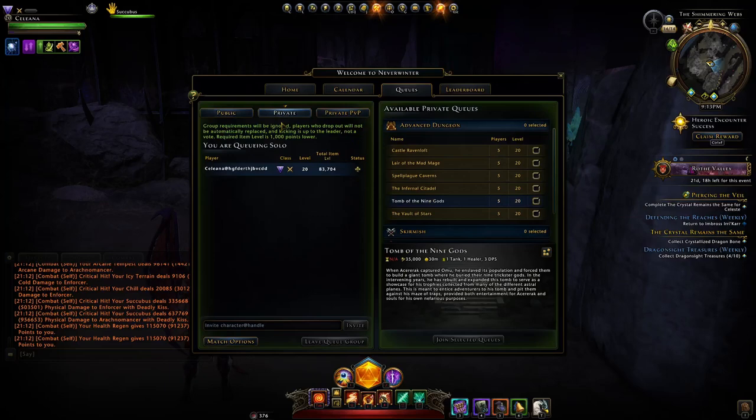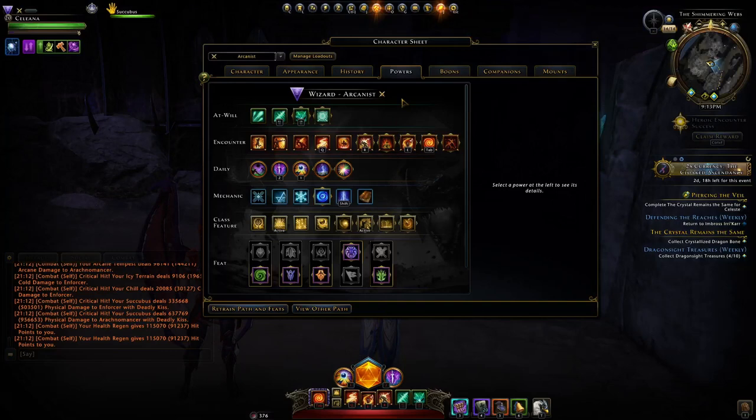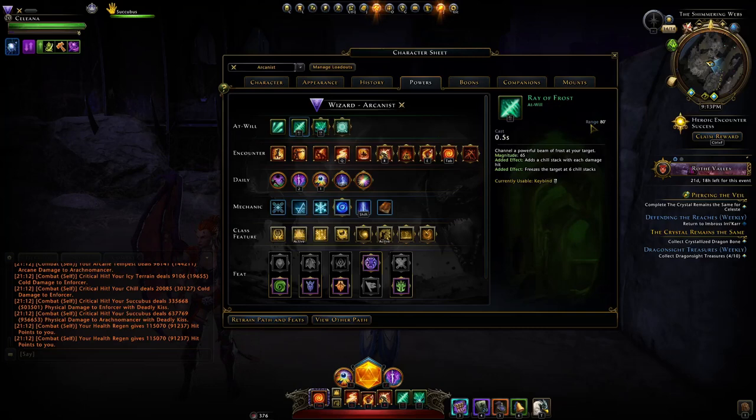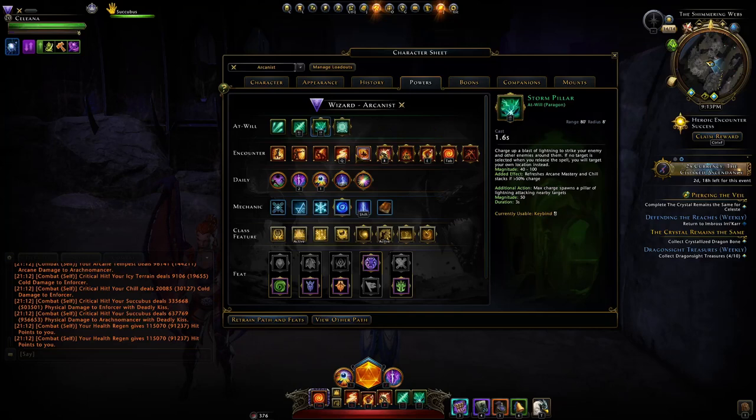Let's go through my build. We'll start with our power setup. We have our at-wills, and I generally use Ray of Frost to finish off tanky enemies. Storm Pillar is for when you've used all your encounters and there's still a group of enemies left — Storm Pillar will usually be enough to finish them off. You can spam that quickly, shocking everybody.